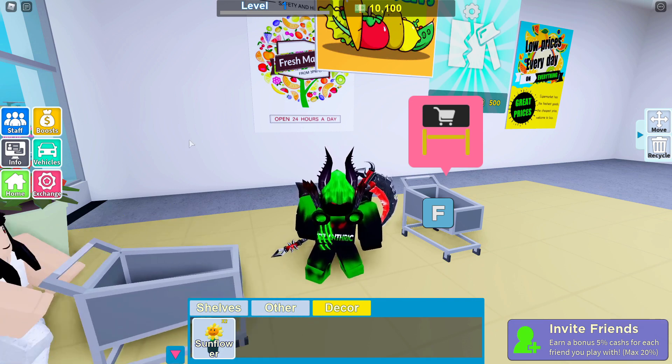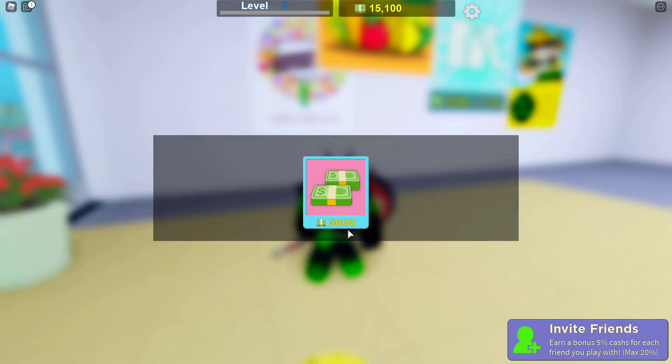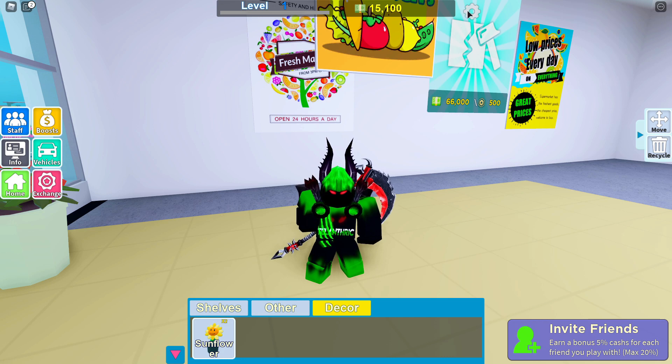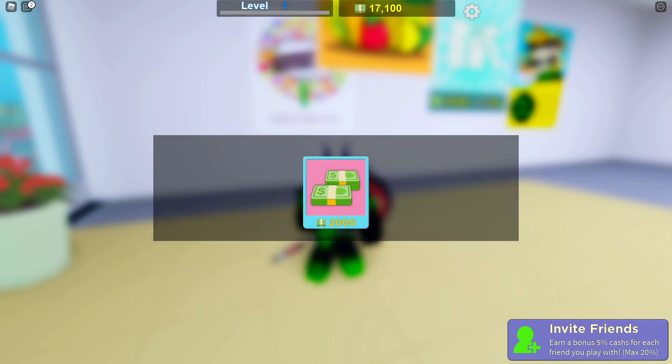The code closes every time you use it, so you have to go back each time. The next code is 'rpglikes1000xj', and that is going to give you five thousand dollars — also a pretty good code. Then the next code is 'rpglikes500ld', which gives two thousand dollars.